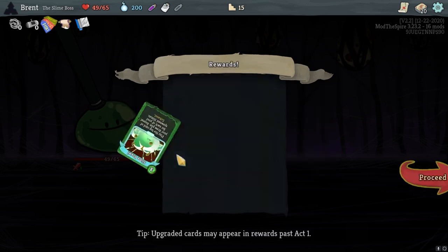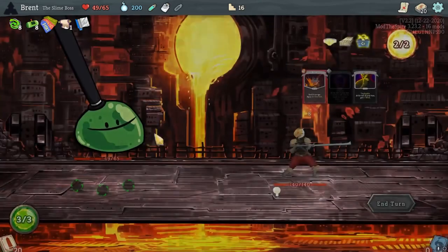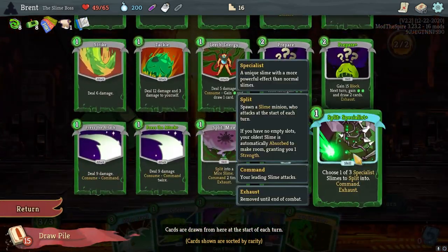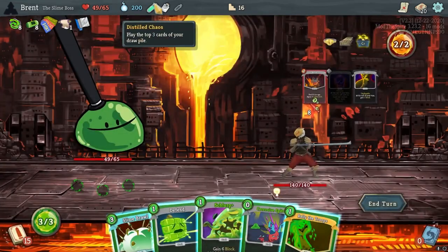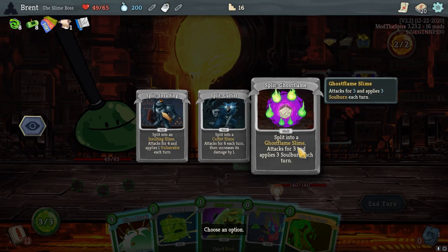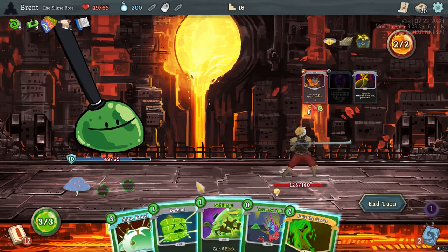They're a slime brawl now. I think now that I have it - especially with the preparers in the deck - getting a free preparer would be really good. This is not the opening hand we really want. Honestly I'm kind of okay that there's still chaos here - hitting any of the preparers, or the split specialist, or the mire would be very good right now. Let's do that. We did hit the specialist. Each turn. Let's do that - okay, that works at least.